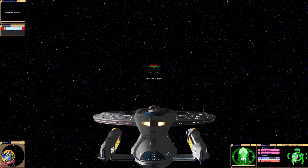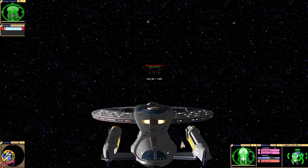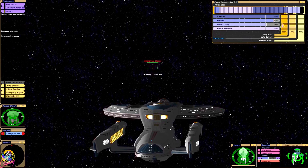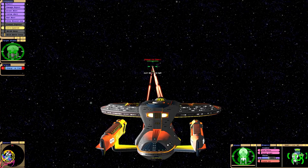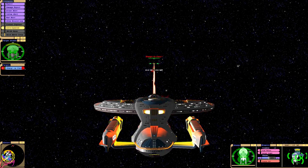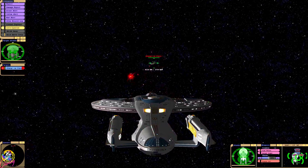Okay, here we go. Even looking at the nacelles, they just look so armored, don't they? And there's that phaser array — absolutely epic. There, fire torpedoes so you can catch them off guard early.